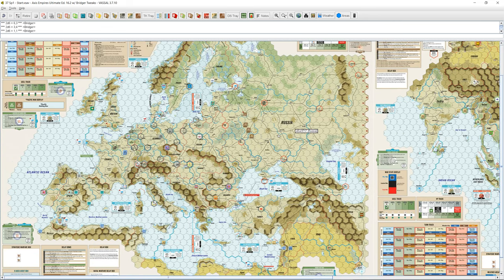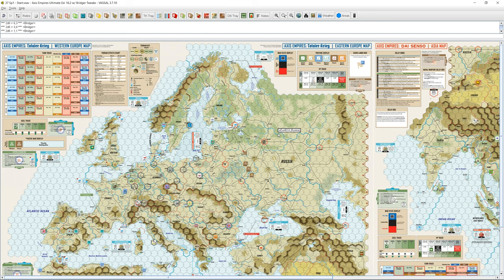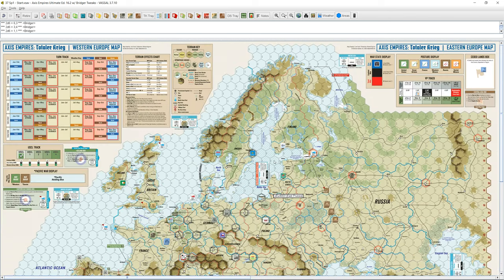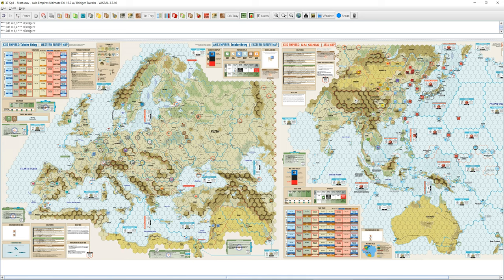We're going to try to explain it to you as we go, and to start with, let's talk about how you win. The Axis versus the Allies, of course. Nominally, this is played either as a one-map scenario or as a two-map combined game. In the one-map games, you play with three players: the Soviet faction, the Western Allies, and the Axis faction.